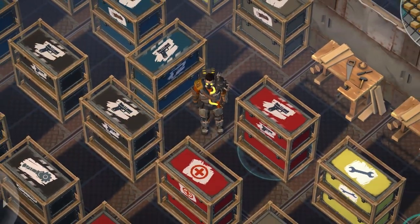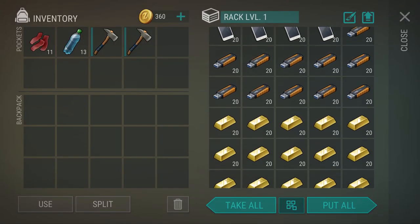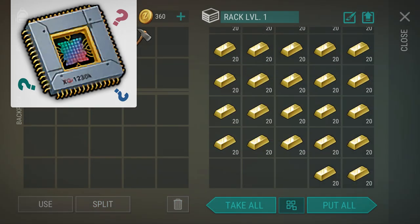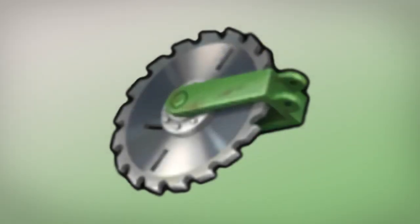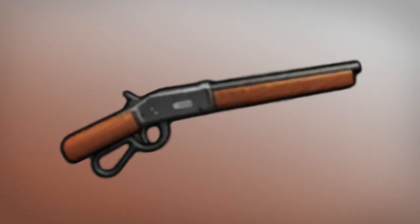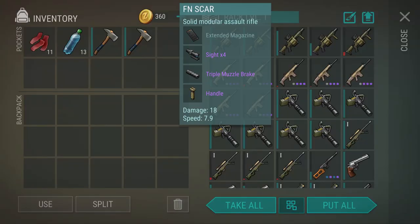Starting off with number one, the number one problem I had was hoarding, and this is the first thing I needed to take care of. Since I make YouTube videos, I thought collecting a lot of resources and maybe having them for upgrades later on — like maybe gold was going to be used for CPUs — was a good idea, but I just had stacks and stacks of all this stuff taking up so much space. So I finally had to bite the bullet, recycle some of it, and delete some of it as well just to free up that space.